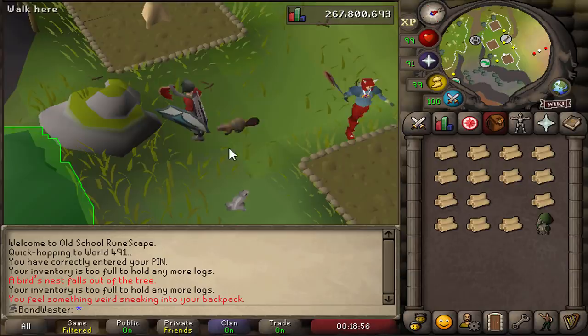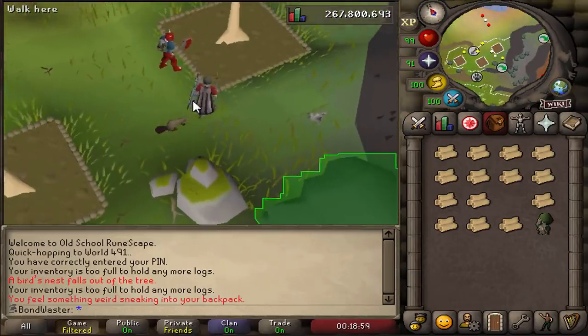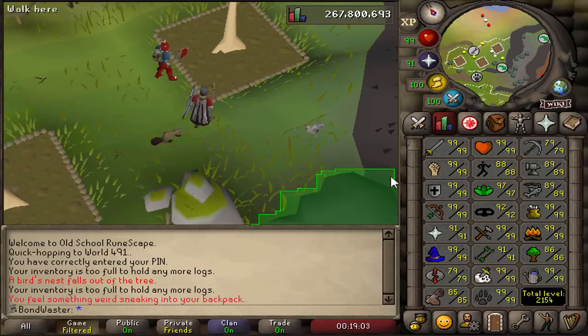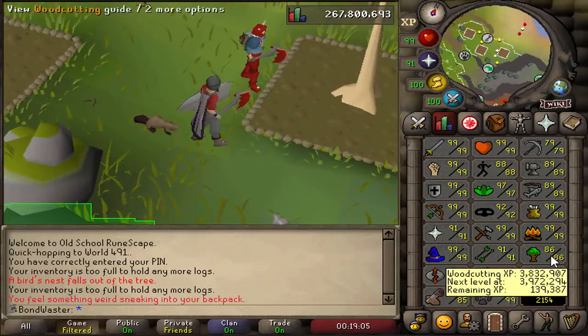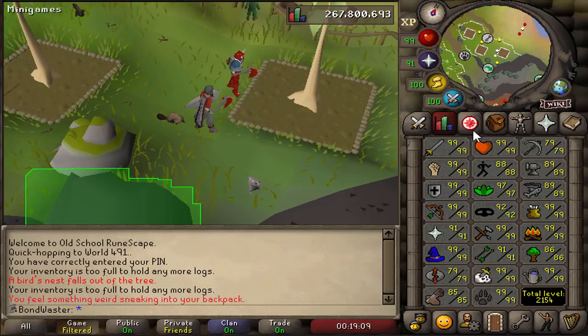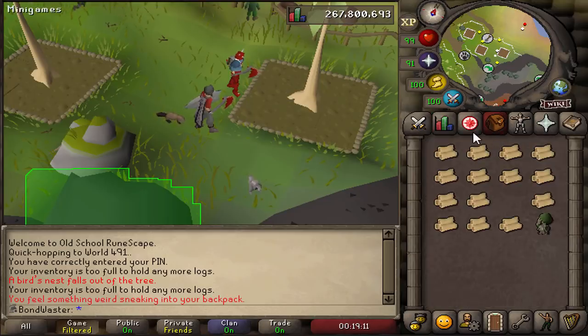This is actually pet number five for me, which is amazing. I have some really good luck on pets on this account — items not so much, but pets yes. So pet number five is the beaver. Really low woodcutting level to get it, especially at teaks. I feel like the chance of that is really high, but I haven't had a pet in quite some time — I think it's been six months since my last pet.